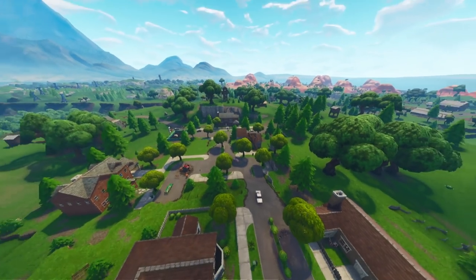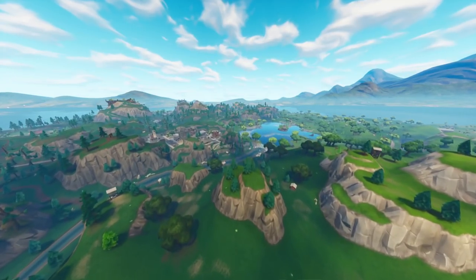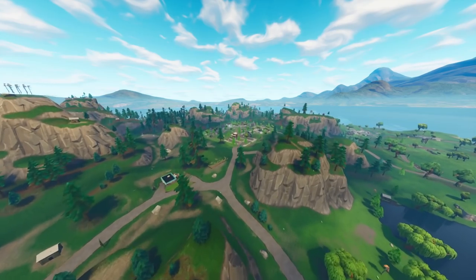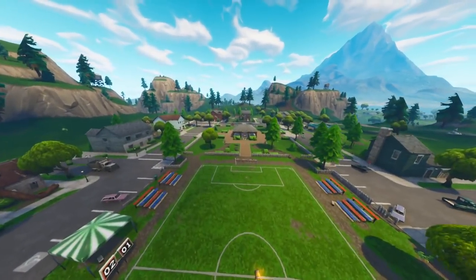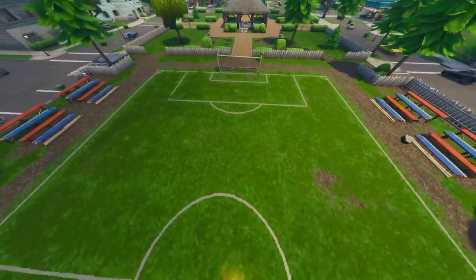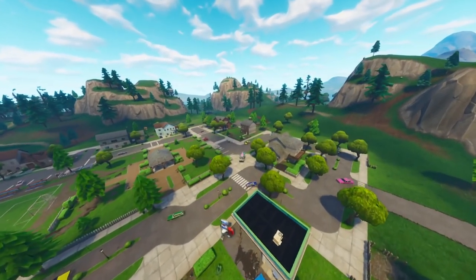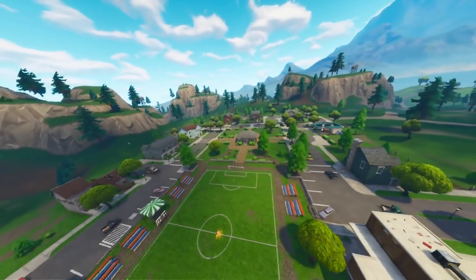Moving on to the final challenge — the stage elimination challenge. This one requires getting an elimination in specific locations and can be quite difficult. This week you need to get an elimination in Pleasant Park. My tip is to land in the middle of Pleasant Park, either at the football pitch or the Ferranda area. Get access to a chest, then hunt someone down. A good tactic is tag landing — when you first drop, land with another player, rob their weapon, and take them out before they get a weapon.